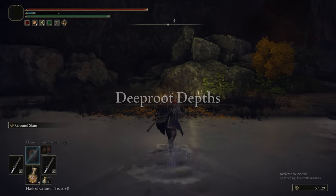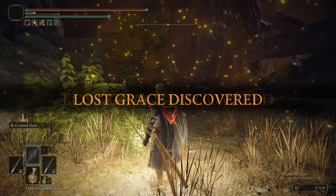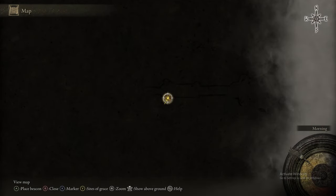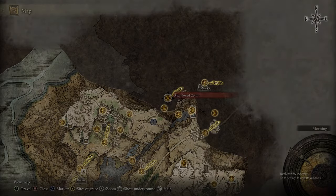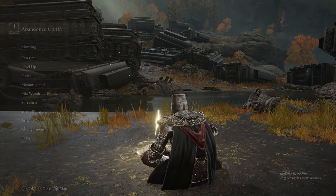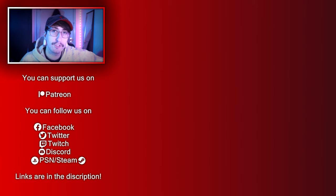Jumping in that coffin will take you to the top of the waterfall to a new area — Deep Root Depths — where we're basically grabbing the grace and then leaving. What I'd suggest is if you're struggling against that boss, the best alternative is to just get to the boss and do it before we do Deep Root Depths, because you'll be more than properly equipped at that point. But otherwise, that's pretty much it for Nokron and Siofra Aqueduct. And there we go — that's Nokron and Siofra done.